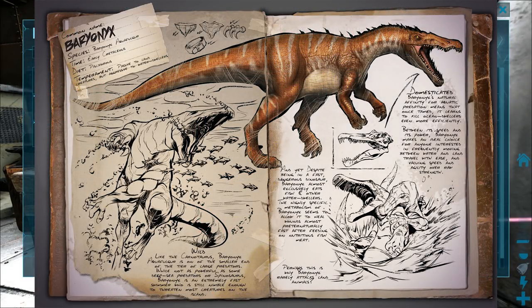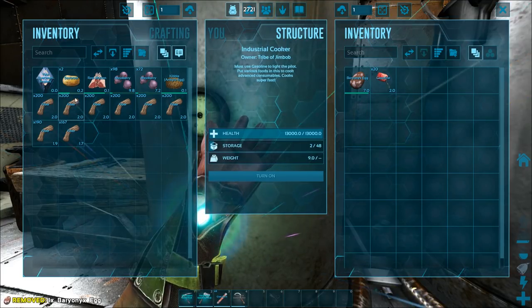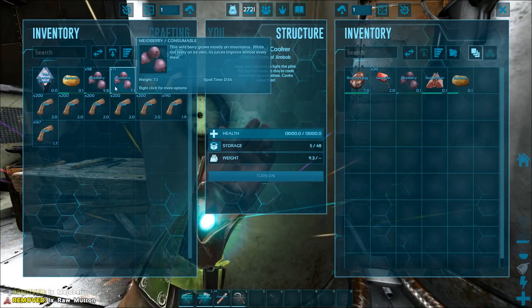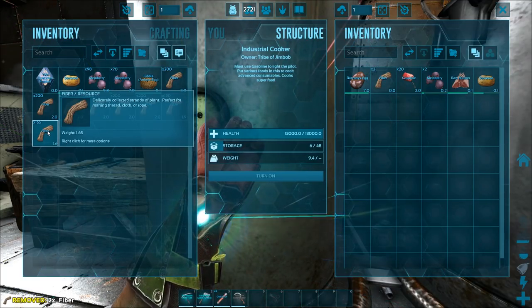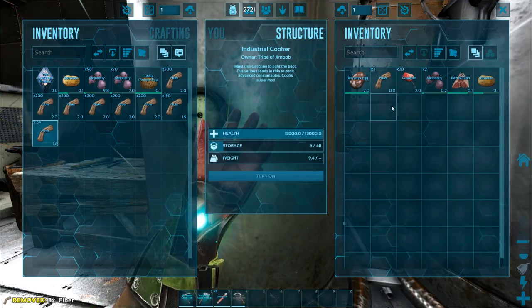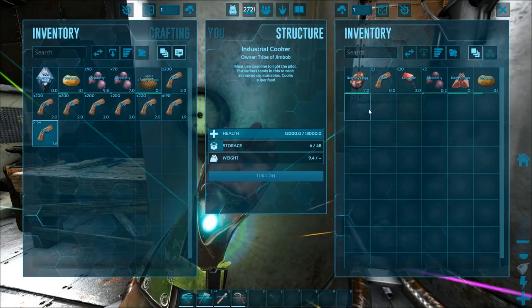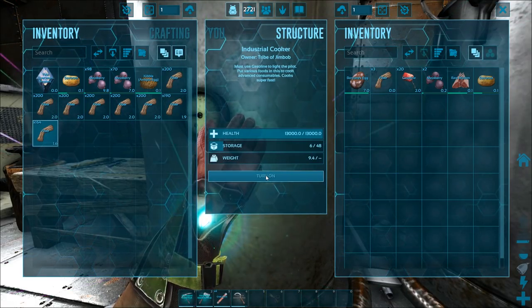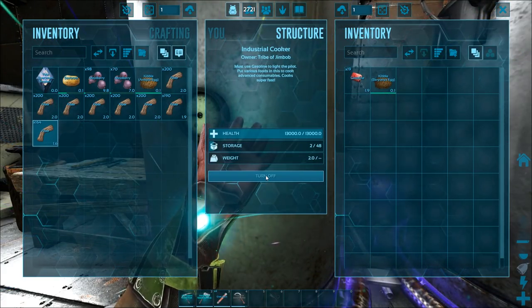The next one in our alphabetical list is the Baryonyx. For that you're going to need a Baryonyx egg, one Savoroot, raw mutton, two Mejoberries, and three fiber. The three fiber is basically standard in all recipes. If you're using the primitive fire you'll need water — that's the same for all of them. Turn that on — there we go, there's your next kibble.